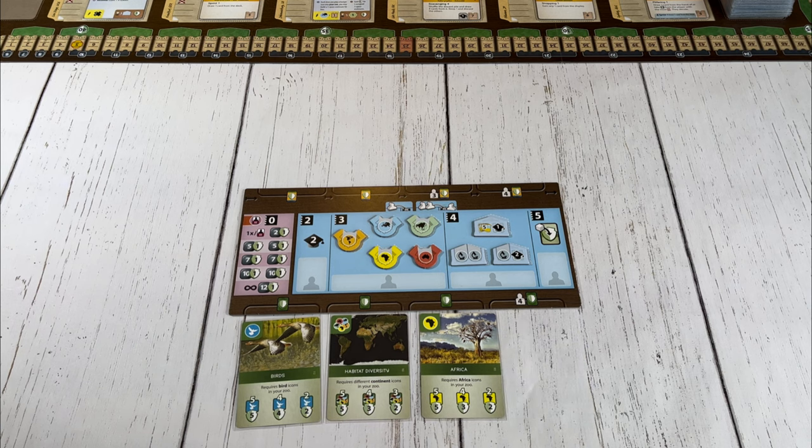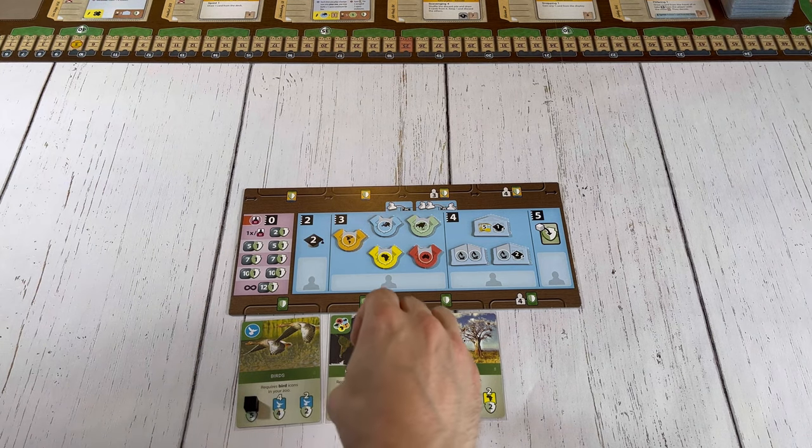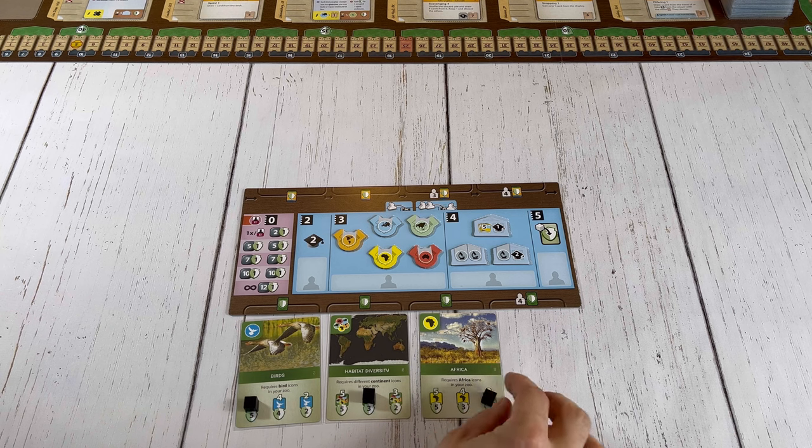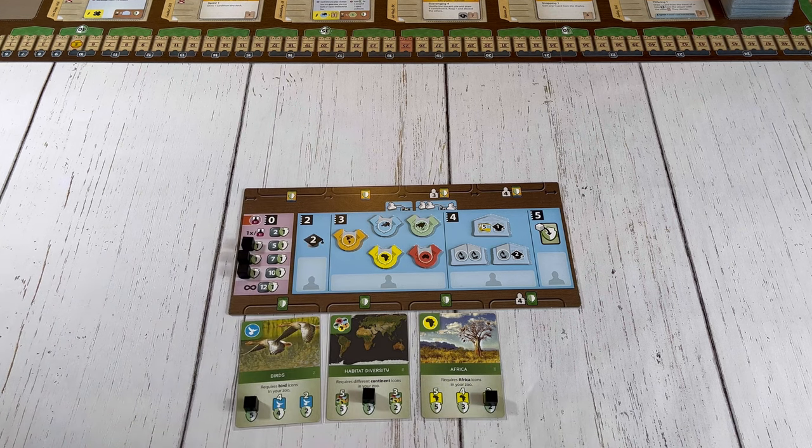This final step is only followed in a two player game. If playing with just two players, cover up the leftmost spot of the left card, the middle spot of the middle card, and the rightmost spot of the right card, as well as the three leftmost spots on the board here. These spaces will not be used in a two player game.